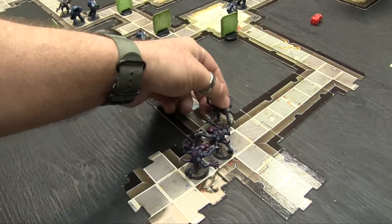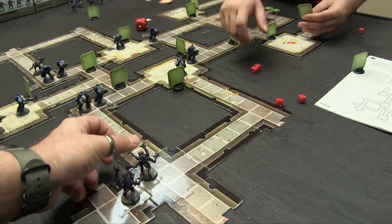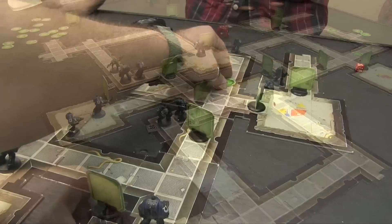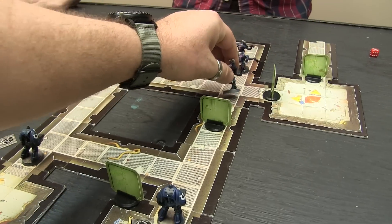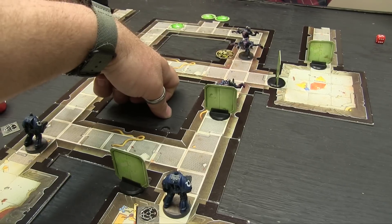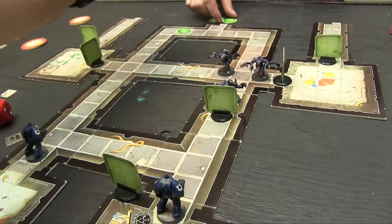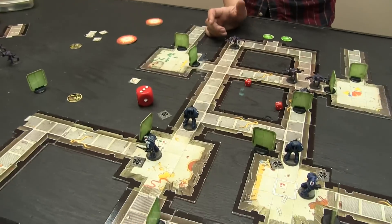Revealed Gene Stealers begin their approach — first one advances, overwatch fires but misses. Second advances, gets hit — dead. Third stealer moves through, overwatch catches another. The Gene Stealers move in groups through the corridors: one, two, three steps. One blip converts to a single Gene Stealer and is thrown down the hall — overwatch fires and kills it.